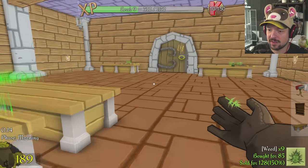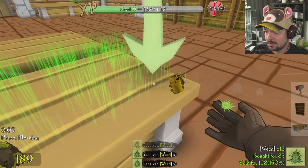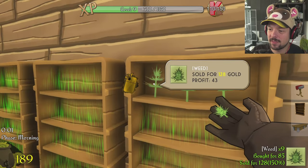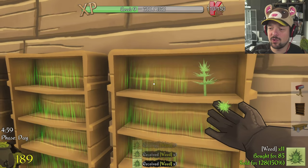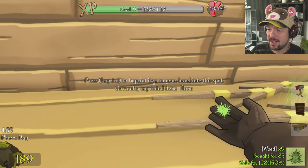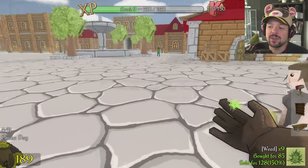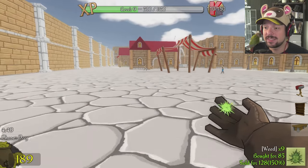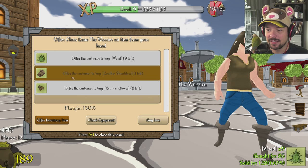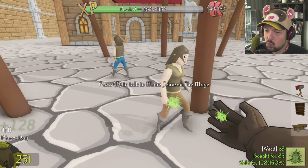Leather gloves on the other hand will probably sell just fine. They have way more profit, but I don't think I can sell for that much in the store, and it would be annoying if I had to set it every time. Before, when you sold to a customer directly, it would automatically sell for maximum value. Why would they change that? That's silly. Gloves — awesome, they love gloves. And you love weed. You're all so happy.